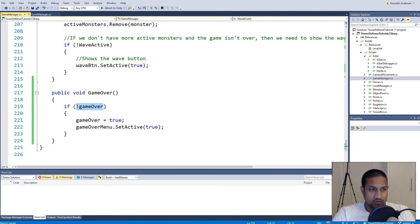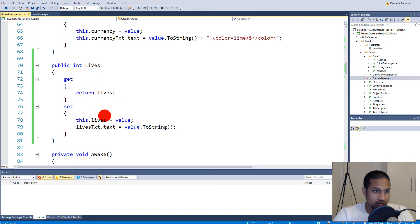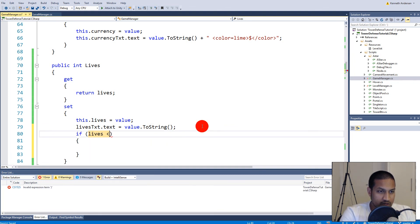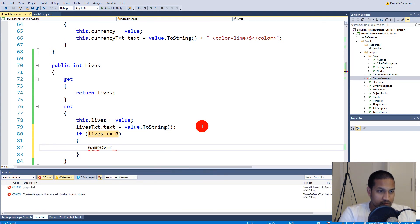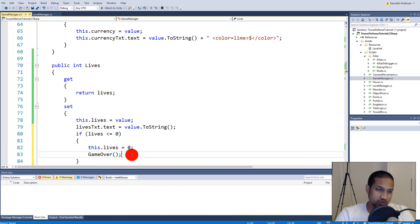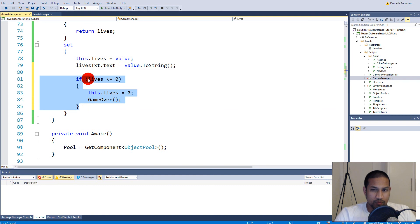This will show the game over menu. We need to call GameOver when we have zero lives left. In the Lives property setter, after setting the value and text, add: if lives are less than or equal to zero, call GameOver(), and also set this.lives to zero - so it shows zero instead of minus one. Then the GameOver function checks the bool and shows the menu.